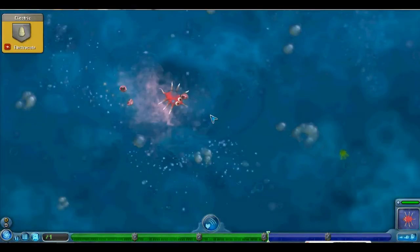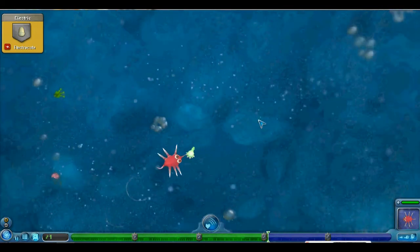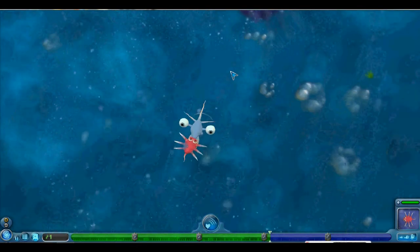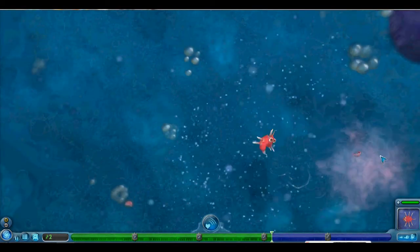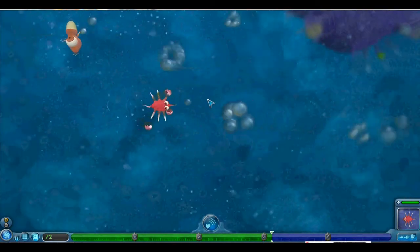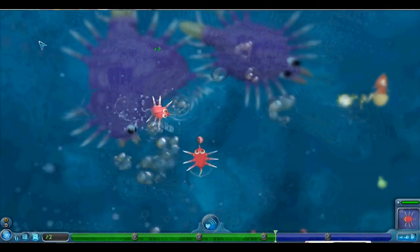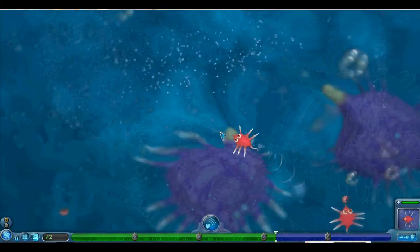Let's see what it's called — just electrode. Electric. Not electric ass. The proboscis is pretty useful because you get food and DNA whenever you nose into anything. It's kind of tricky to use because you can't actually eat the lumps of meat that you find. You can eat lumps of plant matter, but it can be kind of hard to aim into them.